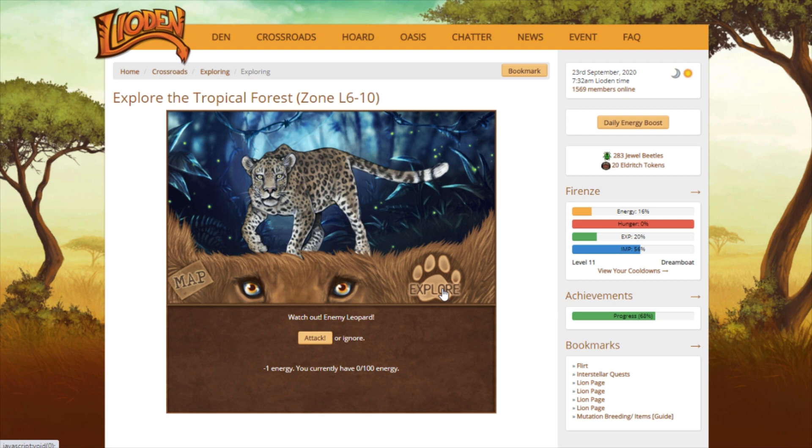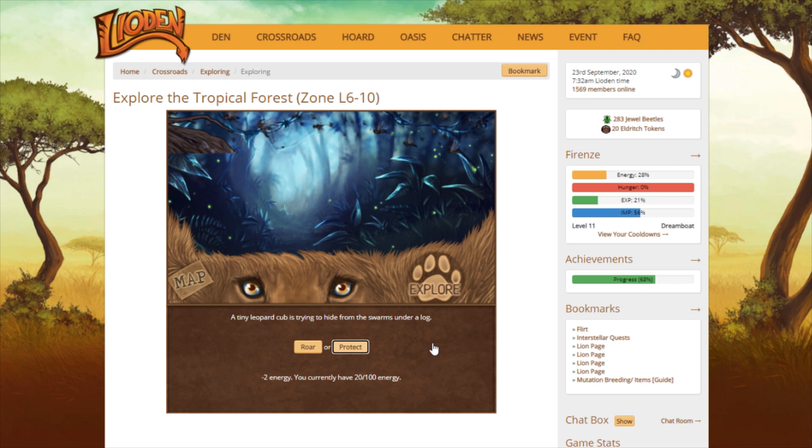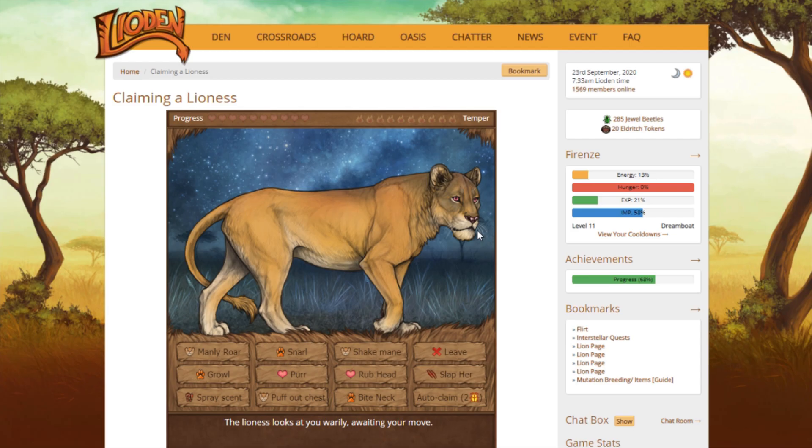I've already had an interstellar king once, so I don't really want another one. I do like the interstellar base — I think it's really pretty because I really like space and galaxy looks. But so far I have not had the same base twice on my kings, because there are so many different looks and bases on here that I don't want to limit myself to the same look over and over again.